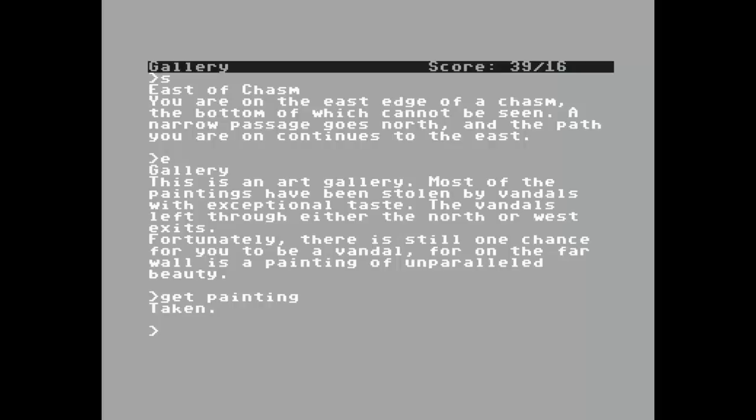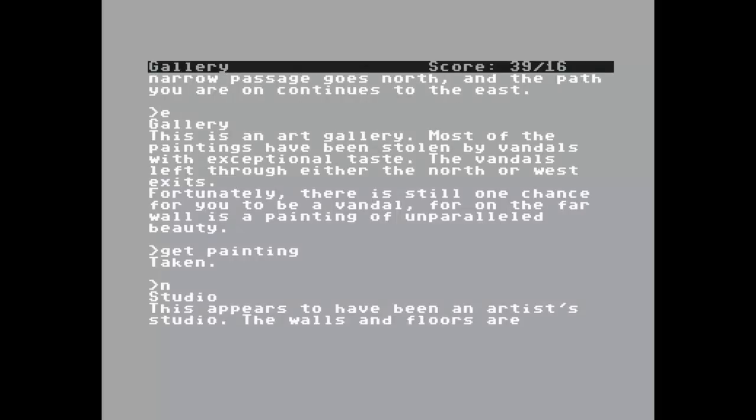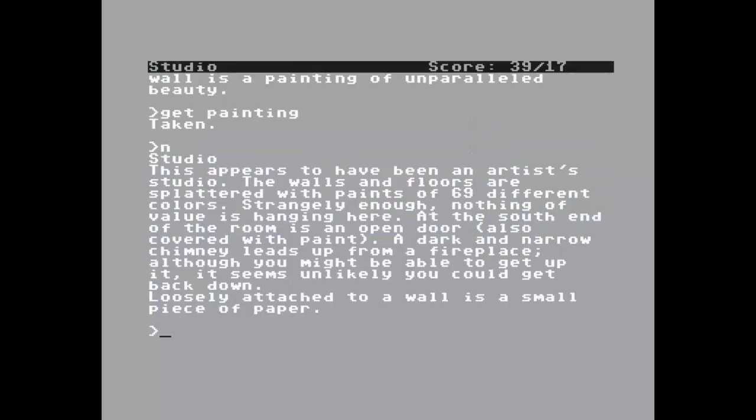We got some points for that. Now we're going to go north — studio. This appears to have been an artist's studio. The walls and floors are splattered with paints of 69 different colors. Strangely enough nothing of value is hanging here. At the south end of the room is an open door, also covered with paint. A dark and narrow chimney leads up from a fireplace. Loosely attached to a wall is a small piece of paper. Read paper.